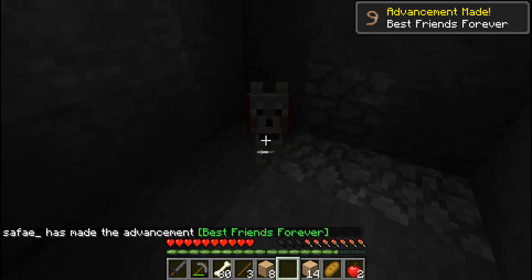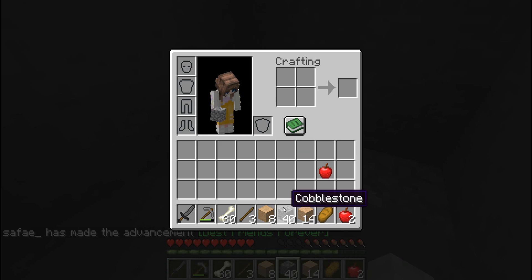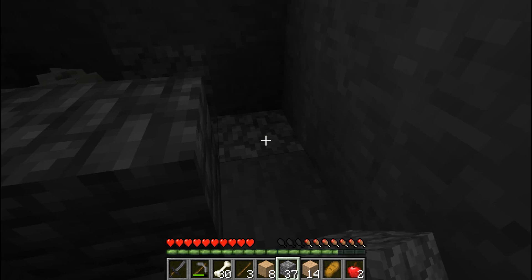Awww, yes! Best friends forever! F is for friends that do stuff together. U is for you and me.